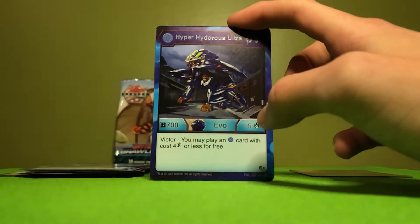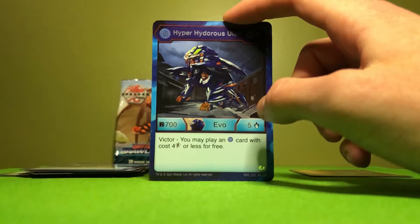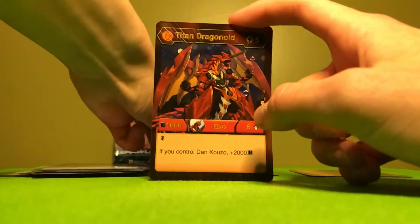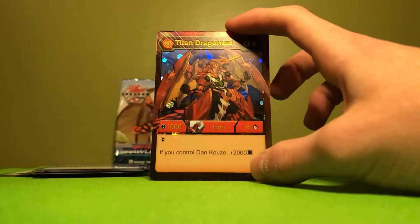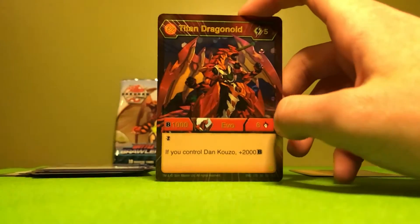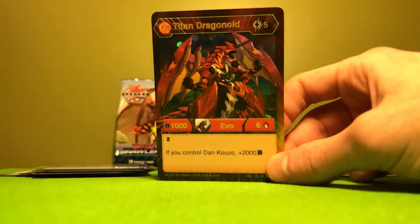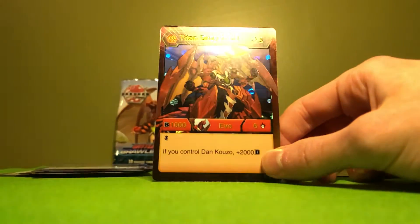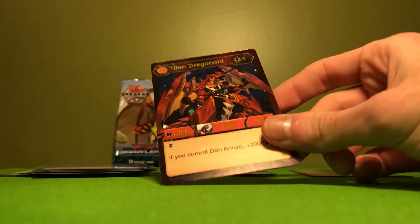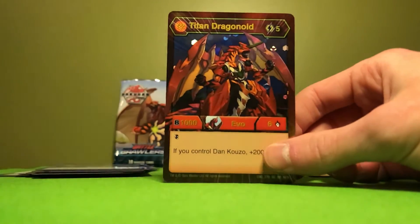Awesome Rare Hyper Hydrus Ultra — that is nice! That'll be going on my Mono Oculus. I have two Maximus Hydrus Ultras for Oculus, because you get to play free cards and this lets you play four or less, which is a lot of the cards. I got my wish — I got a Hex Titan Dragonoid! One more and I've got a playset. I eventually want to make my whole playset foil, but for now I don't care — just any of them.